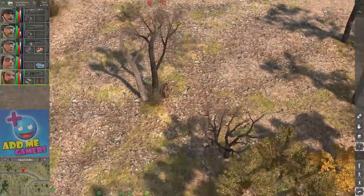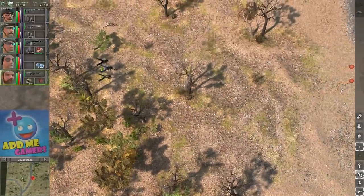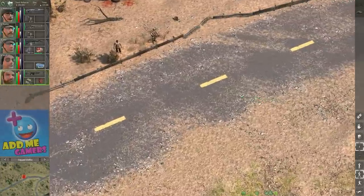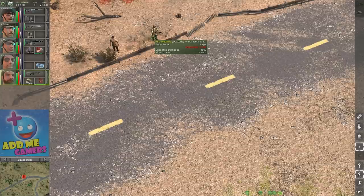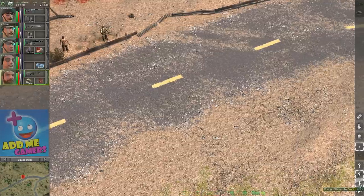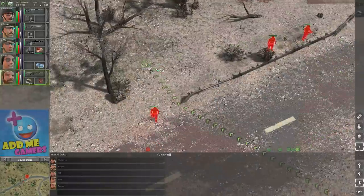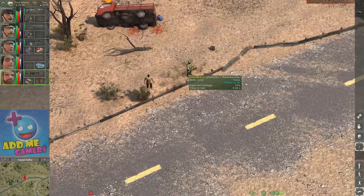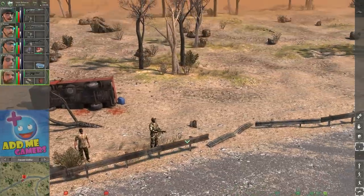Back to our sniper — he's currently in the prone stance. If we make him stand up, he's now unlikely to hit in the torso and unlikely to hit in the head. On the crouch stance, he's got a high chance to hit in the torso and likely to hit in the head. Proning again, he's certain to hit in the torso and likely to hit in the head.